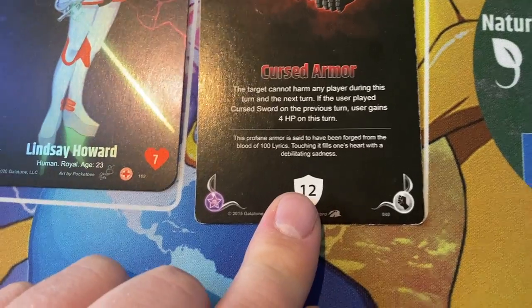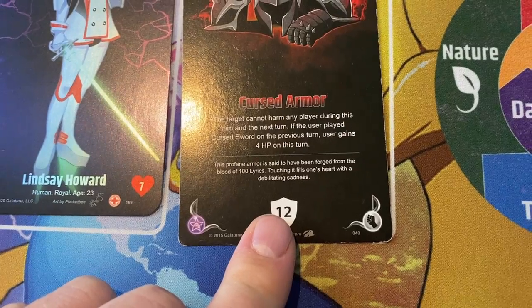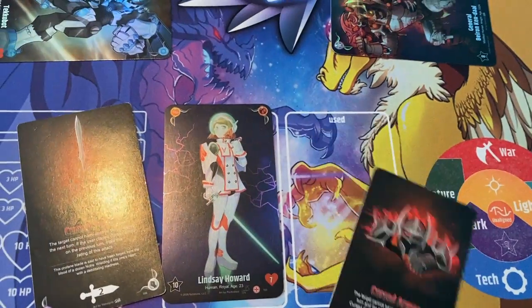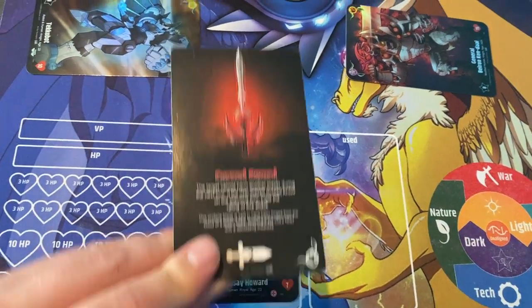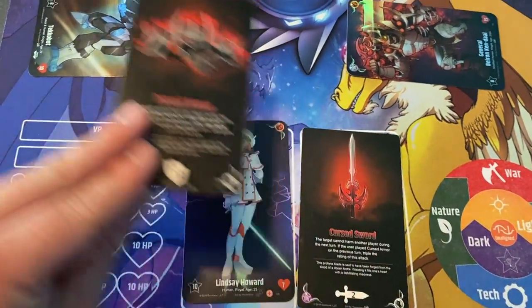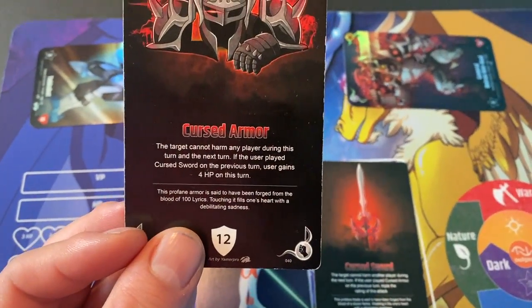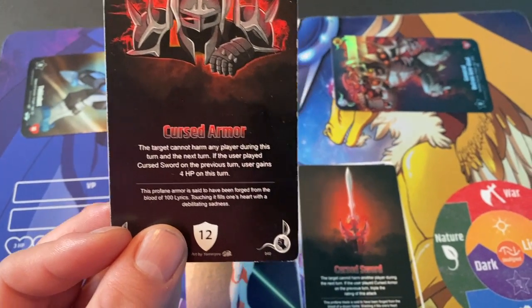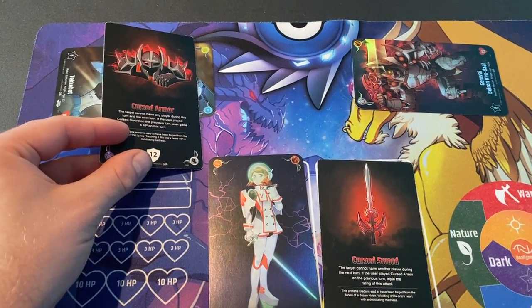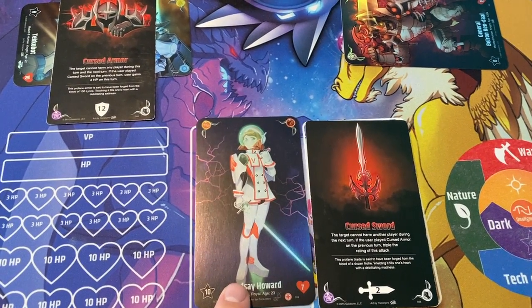Cursed Armor also has a combo that goes the opposite direction: if the user played Cursed Sword on the previous turn, the user gains 4 HP — a healing buff. So if you open with Cursed Sword to damage and curse an opponent, then on your next turn if you play Cursed Armor, no matter where you place it, the user gains 4 HP if you played Cursed Sword on the previous turn. You don't have to curse yourself — even if you're targeting another player, you still keep the combo and gain that plus 4 HP.